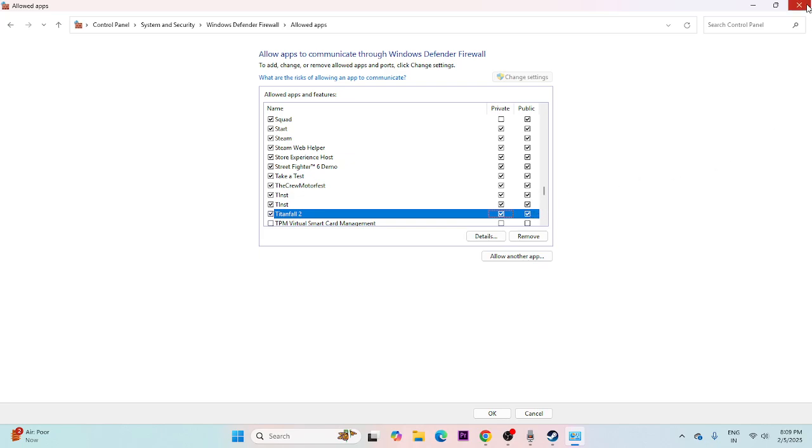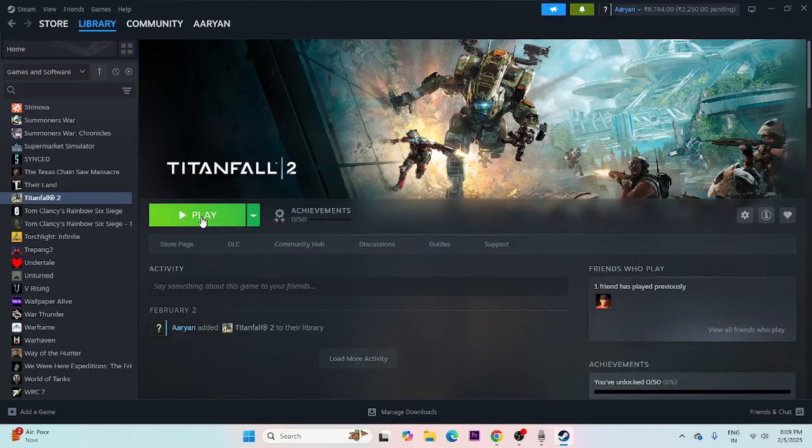Next, unplug all USB devices. You might be connected to external devices like a joystick or other peripherals. Unplug everything, then try to launch the game.